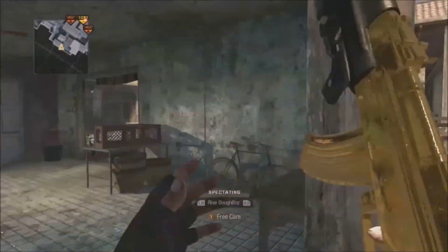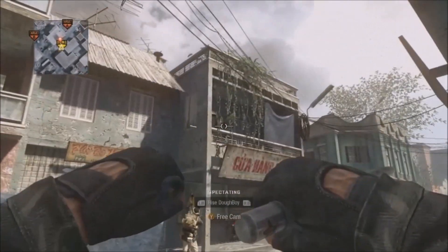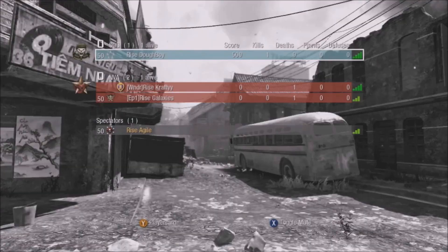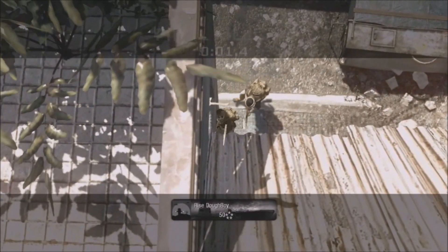For the other tomahawk spot — I didn't show the corner, I apologize — but it's next to this doorway. Line up your crosshair with that telephone pole and watch it hit off the roof, bounce up, and slide down. Really dirty.